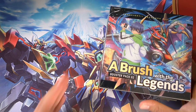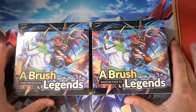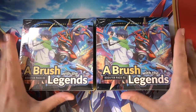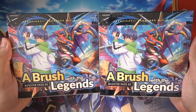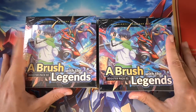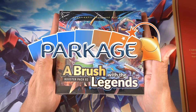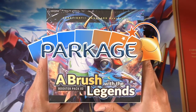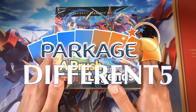Dear beloved viewers, it's finally time to start brushing up to Legends as D-BT02's English release is finally upon us. I've been very excited for this set. At long last, it's finally here — a brush with the Legends. These two boxes we're going to open today are brought to me by Parkage, our sponsor for today's video. Check them out if you need to pick up any Overdress product, including singles for A Brush with the Legends. Use discount code DIFFERENT5 for a 5% discount at checkout.